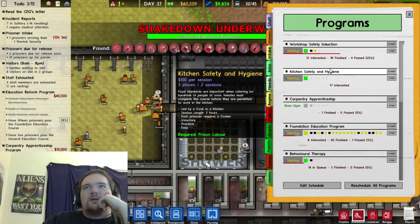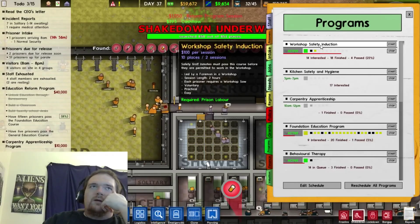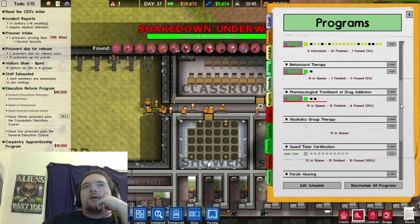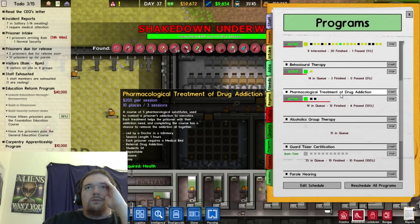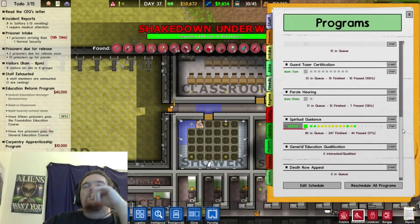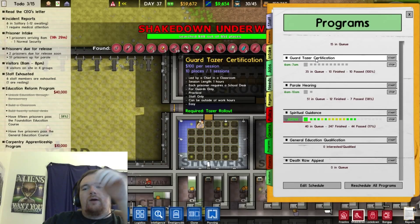Kitchen safety and hygiene will allow prisoners to work in the kitchen. Workshop safety induction will allow them to work in the workshop. Behavioral therapy — I hope that helps some of these insane folks. Pharmaceutical treatment of drug addiction. We don't have the equipment for alcoholics group therapy. Guard taser certification so that guards can use tasers and hopefully quickly stop uprisings.